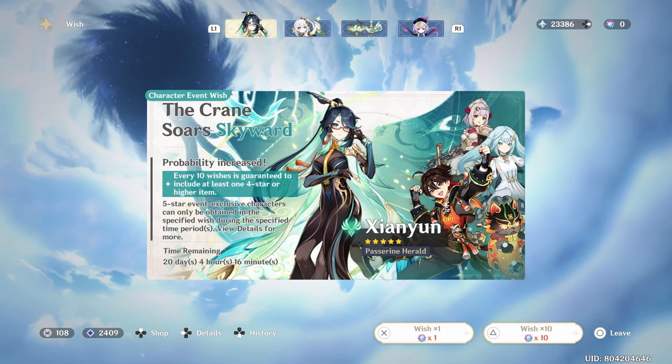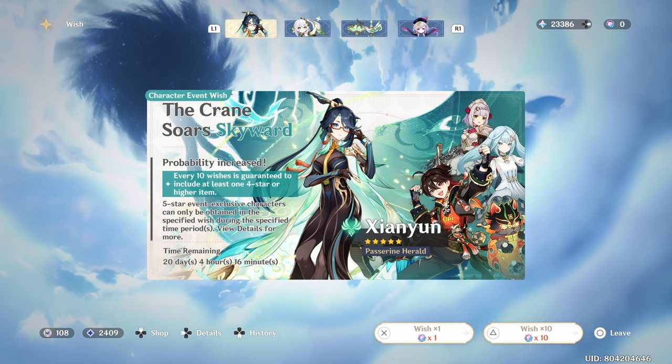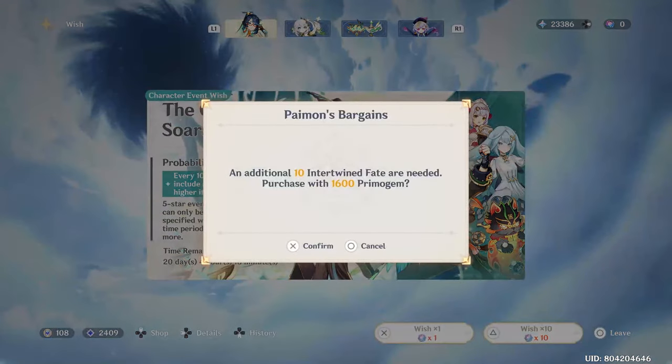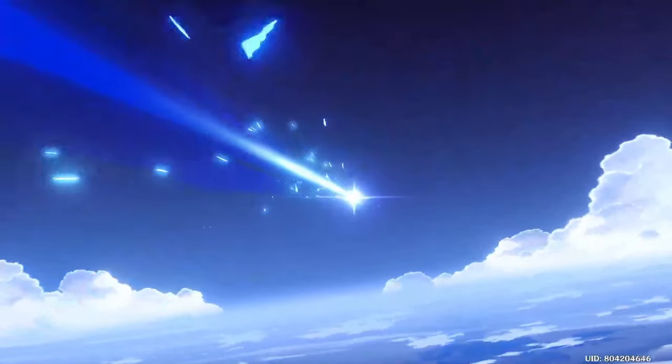Hopefully there's no mishaps in this summoning session. Here we go — first summon. Going from 50 pity to 60 pity. No Xiangyun just yet.